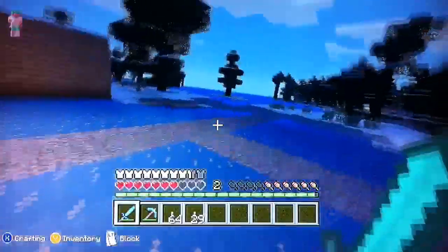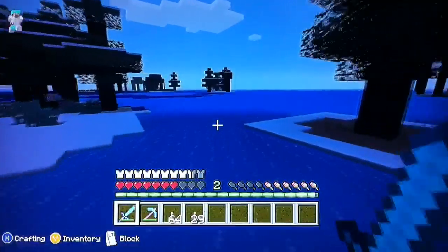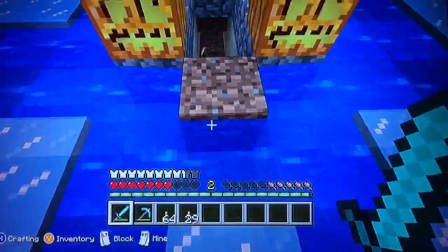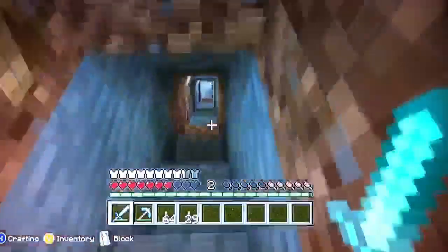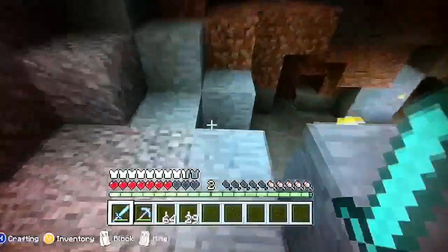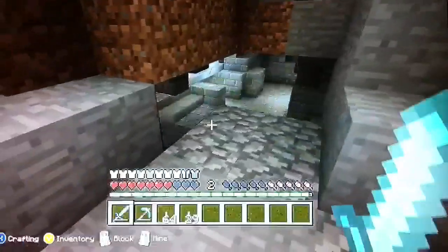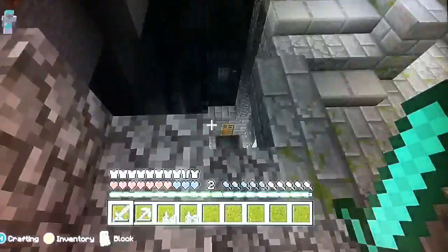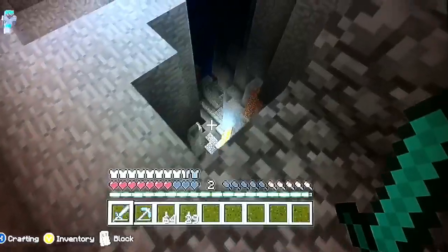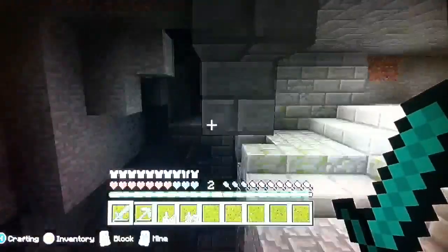So the End — I'm going to take you guys to the End real quick. This is where I found the End. I threw some Ender Pearls and now we're going to enter the stairway to the stronghold. It is nighttime so you will see monsters, and where I found the End is quite shocking. Look at the stronghold — it's everywhere. There's even some stronghold bricks over there.